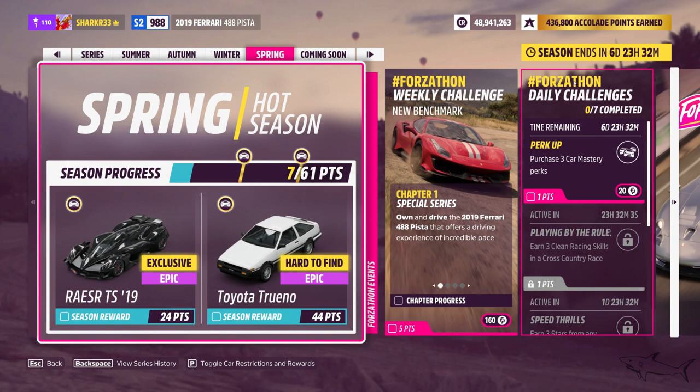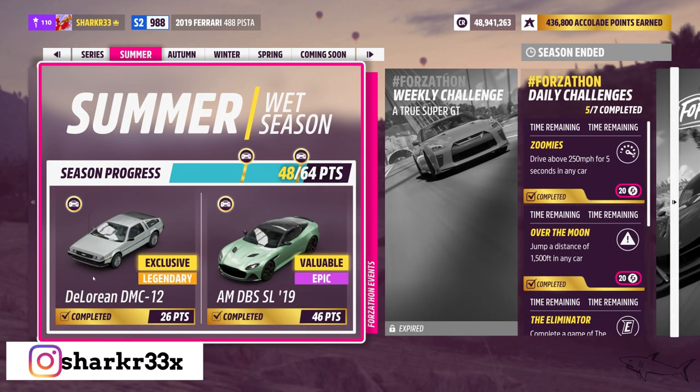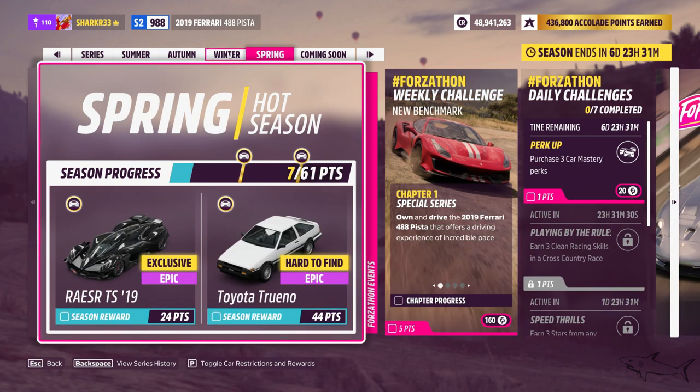A new season has just begun in Forza Horizon 5 and we're about to win two beautiful cars. I'm going to show you how to get most of the points that are available in order to win the cars. We have four seasons in a series — if you complete 120 points you get one car, and the McLaren F1 at 180 points. Every single season has two cars for free. We are now in spring and we can win the Rester TS and the Toyota Trueno.